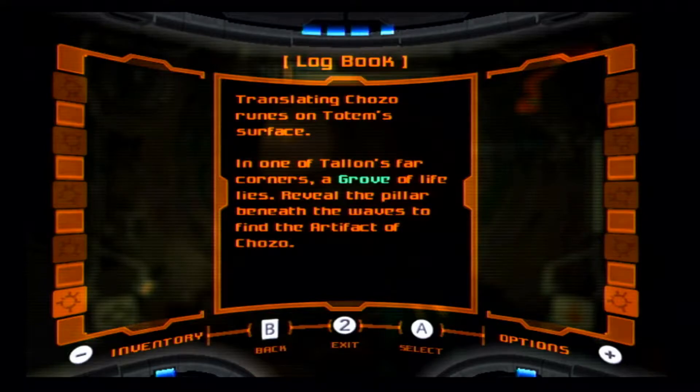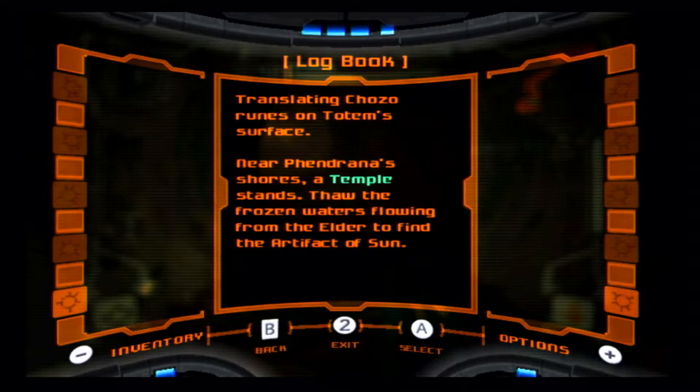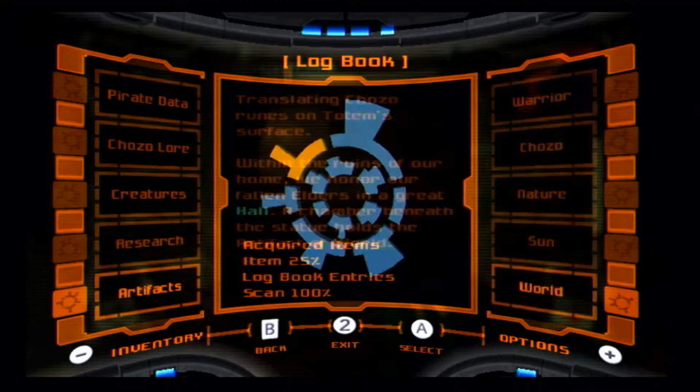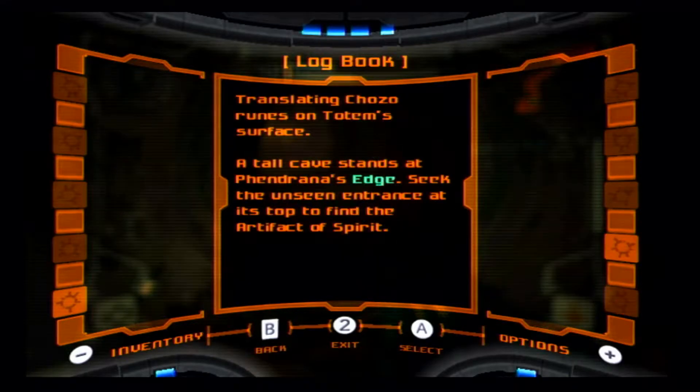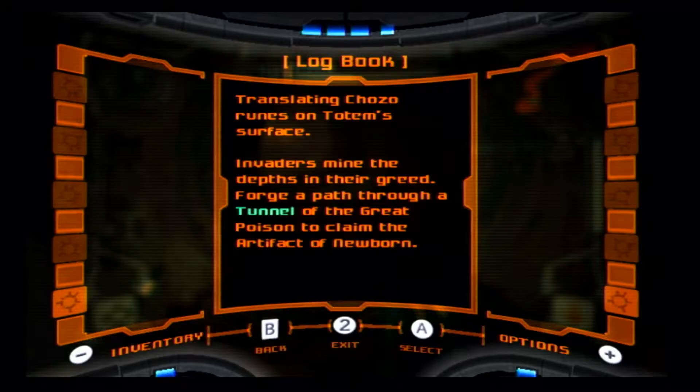In one of Tallon's far corners a grove of life lies — reveal the pillar beneath the waves to find the Artifact of Chozo. Near Phendrana shores a temple stands — thaw the frozen waters flowing from the elder to find the Artifact of Sun. Within the ruins of our home we honor our fallen elders in a great hall — a chamber beneath the statue holds the Artifact of World. A tall cave stands at Phendrana's edge — seek the unseen entrance at its top to find the Artifact of Spirit. That was a bitch your first time.